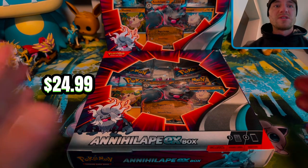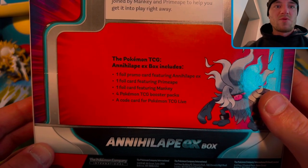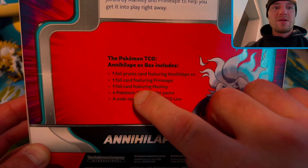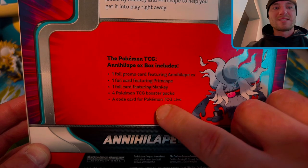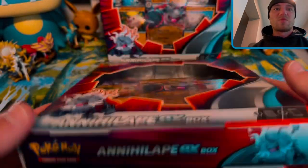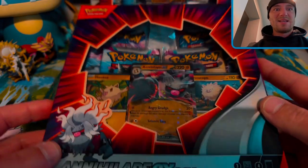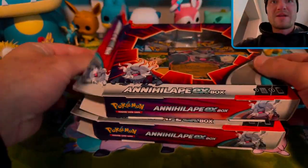Alright my pokey people, I got two of them. I found mine at Walmart. You get one foil promo card of Annihilape EX, a foil card of Primeape, and a foil card of Mankey, four Pokemon TCG booster packs, and a code card. This box is abnormally tiny for a collection box, but I do like Annihilape, so let's do this.